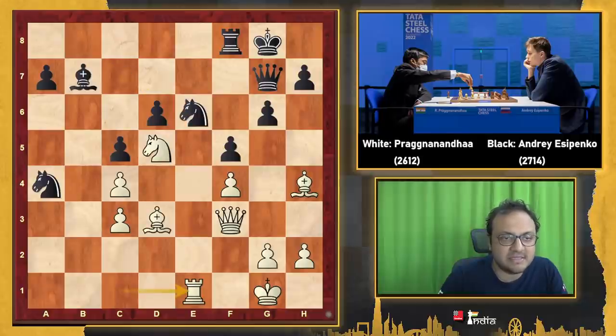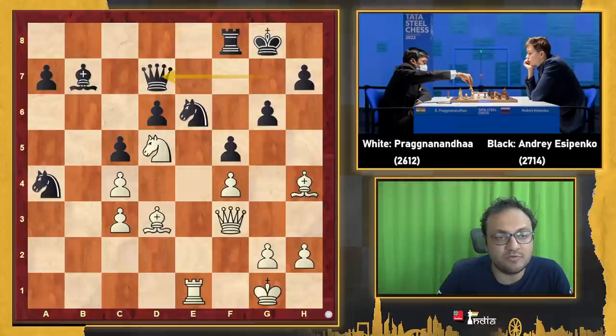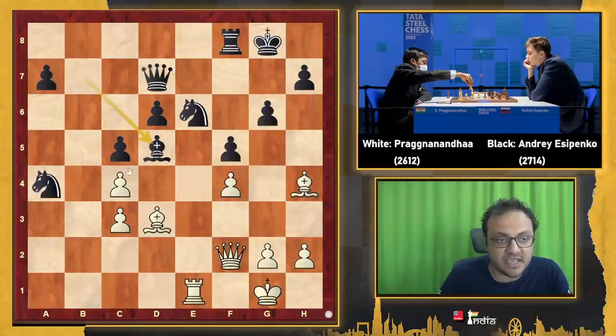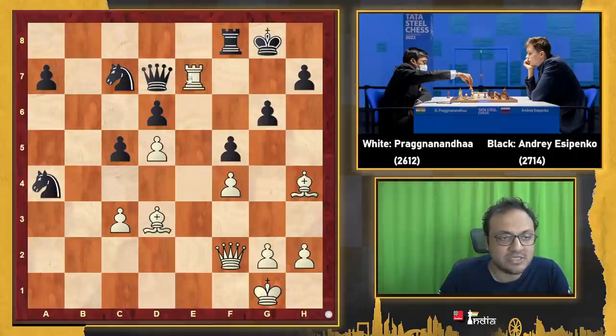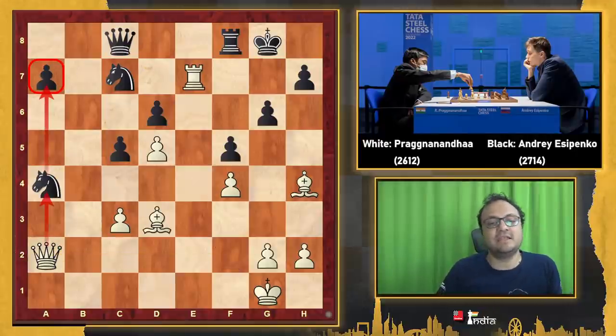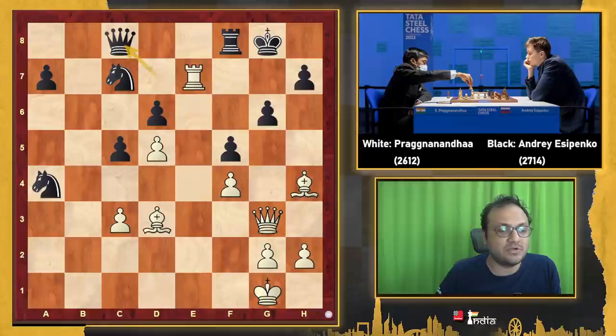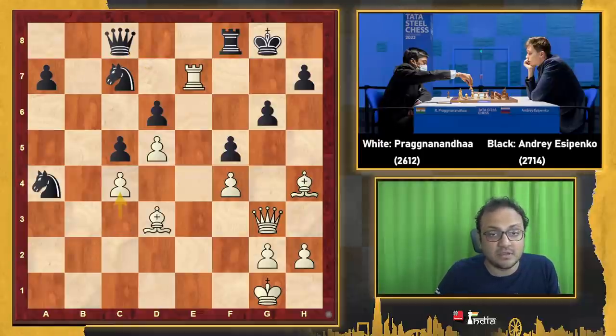But Nc7 was best. There was also a move g5 which could have been played — and although White's position looks really good, after Qg3 it's still playable and Black can fight on. But Qd7 was a very bad move. Here Praggnanandhaa could have gone Qf2, but he played Qg3, which is also nice. The main difference between Qf2 and Qg3 is that after the exchanges, with Qf2, after Nc7, Re7, Qc8, I can go Qa2 hitting the knight and also hitting this pawn. In the Qg3 variation, I'm not able to get my queen to a2.